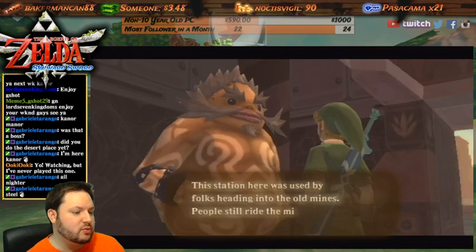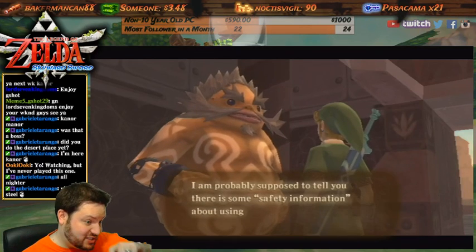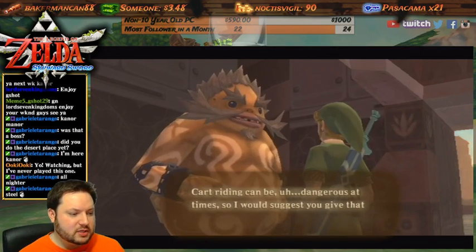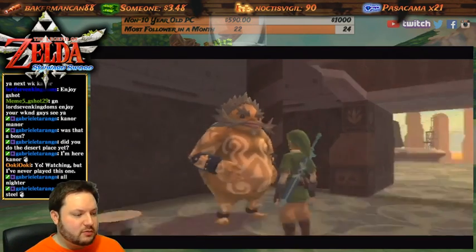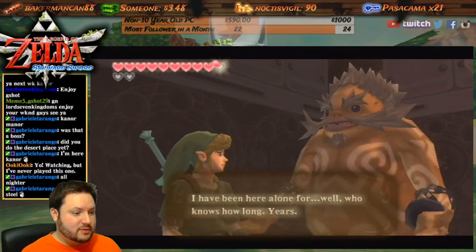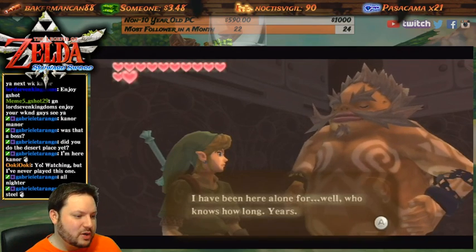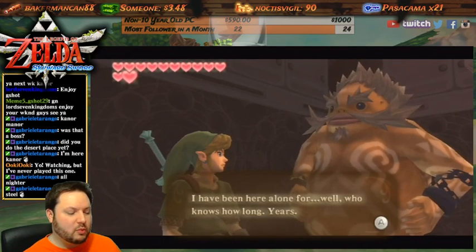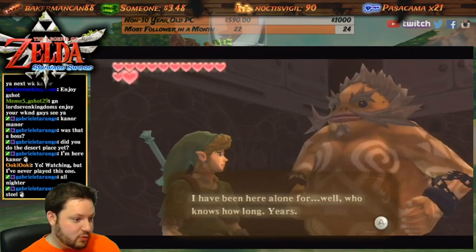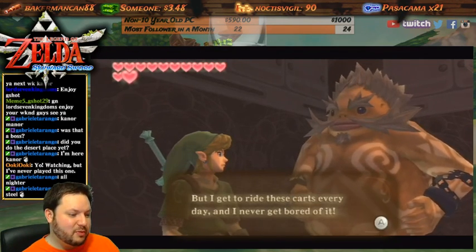This station was used by folks headed to the old mines. People still ride the mine carts all over the place though. I'm probably supposed to tell you there's some safety information about using the carts posted on the wall over there. Cart riding can be dangerous at times, so I would suggest you give it a quick read. Oh wait, we can sit down! That's right - you can sit down to gain hearts. It talks to you and you gain hearts back - that's cool. I've been here all alone for, well, who knows how long - years.